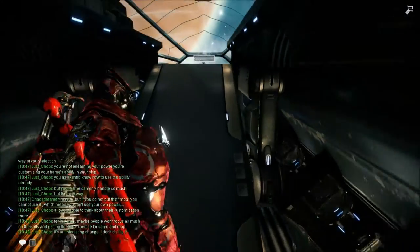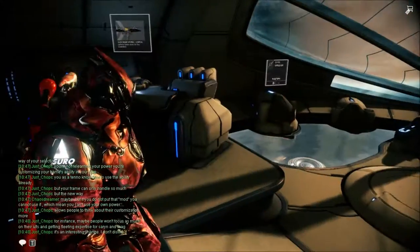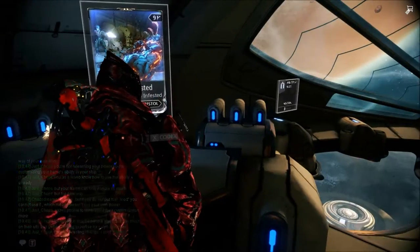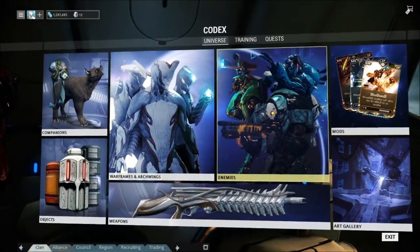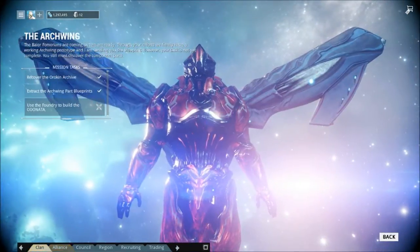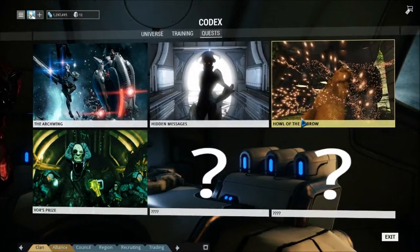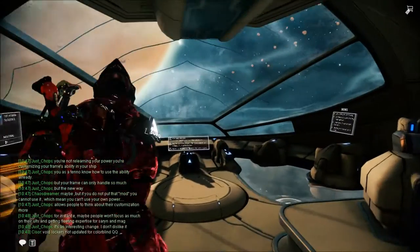Hey everyone, Rundis342 here. I'm going to tell you exactly how to get your own Arc Wing. The first thing you have to do is accept the quest for the Arc Wing, so go to your Codex. It should be in the top right, it says Enhance Quest. You click the Arc Wing, and then you click Begin. I do not have it because I already completed it, but that's exactly how you start the quest. Then you get a mail from Lotus.